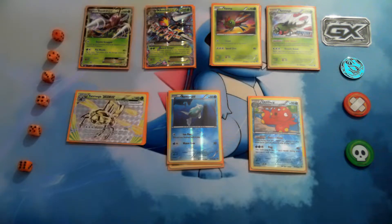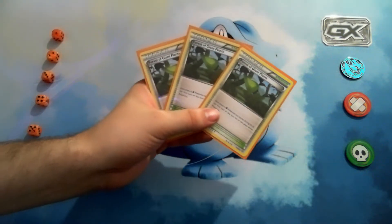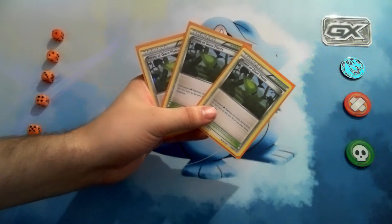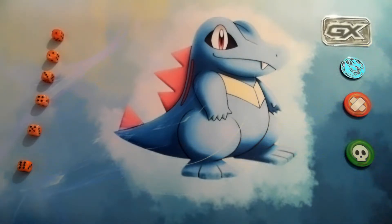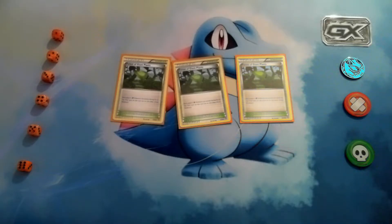For stadium cards, I use Forest of Giant Plants to help get my Mega Beedrill and Yanmega Break evolved right away. That's the only stadium card I run, but it's really great having that first-turn advantage when you evolve immediately and get set up.